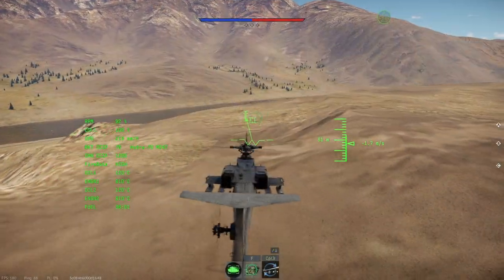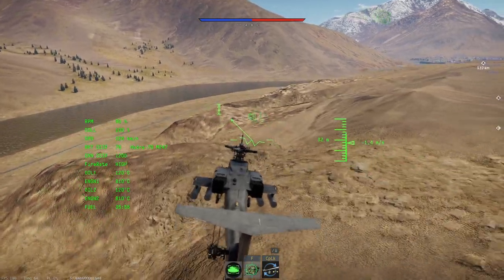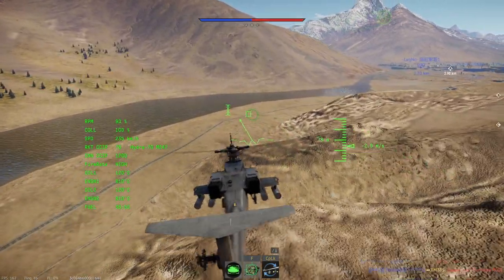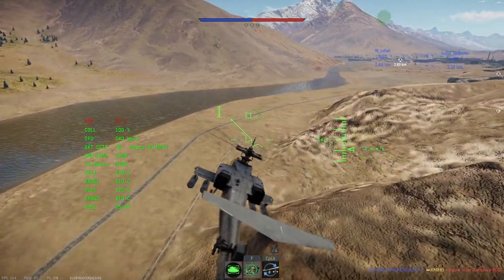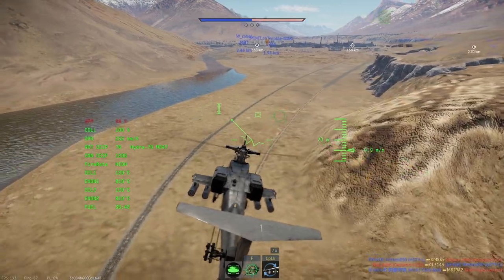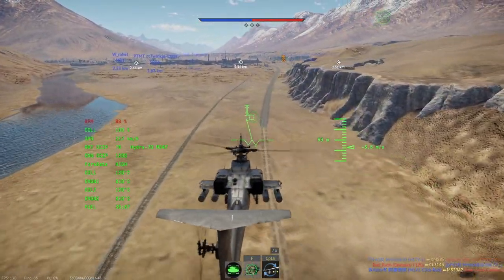So hello guys, this is the Yacht 64 with dumbfire rockets, and you guys know the rules already if you watched the intro. Pretty much this thing costs about 280 spawn points, and that means I have 180 that I cannot use.